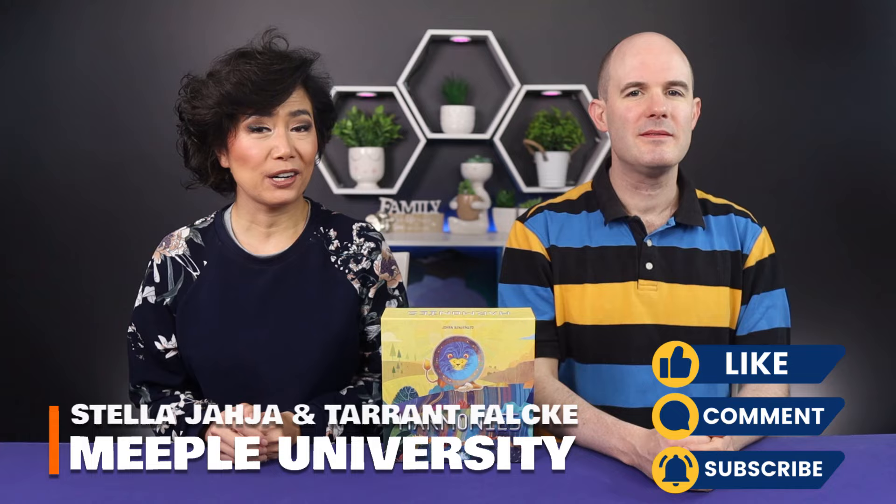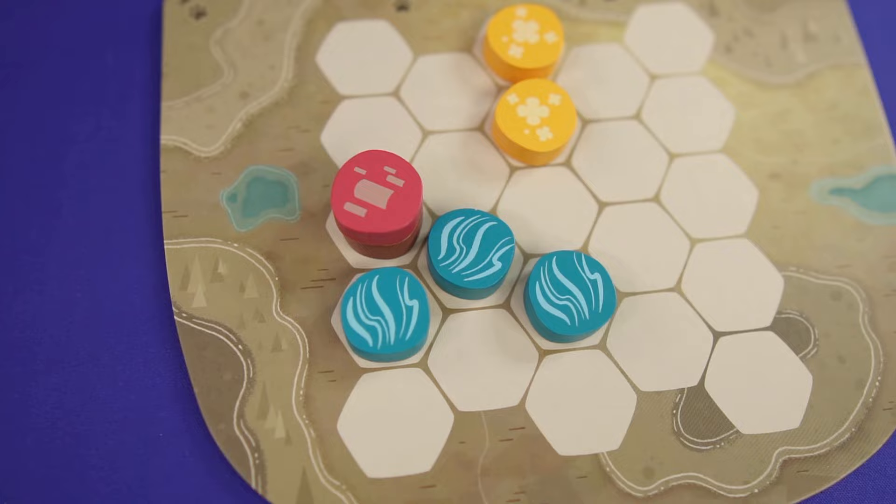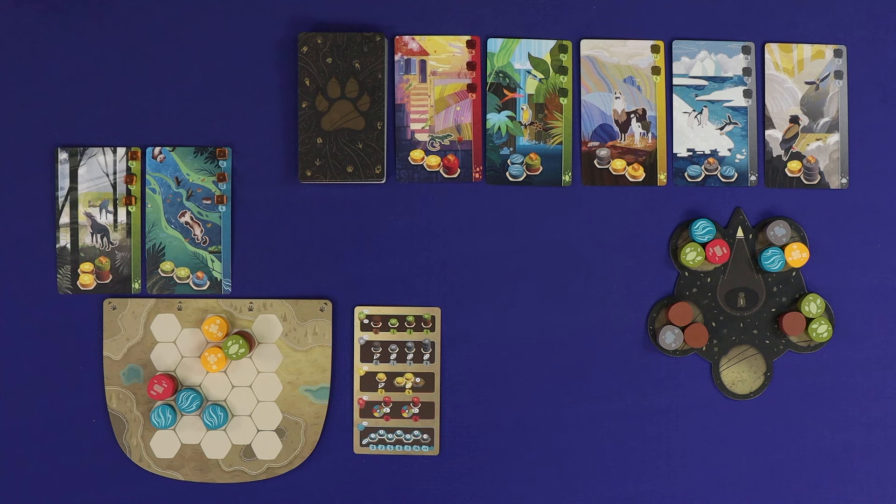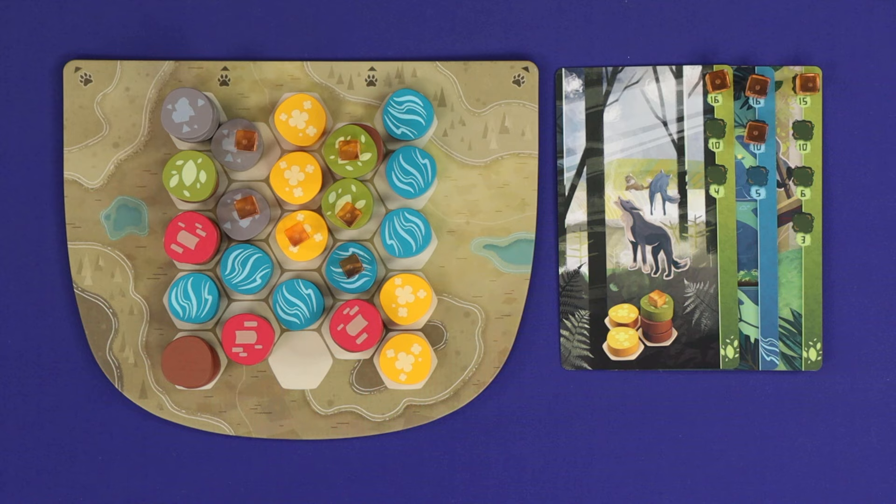Harmonies is a tile drafting and pattern building game in which players will be trying to make up the best ecosystem they can. Players will take and arrange sets of landscape tiles, making combinations to have the highest scoring landscapes, as well as drafting and fulfilling the patterns on animal cards to score those points as well. Whosever ecosystem can score the most for landscapes and animals will be the winner.